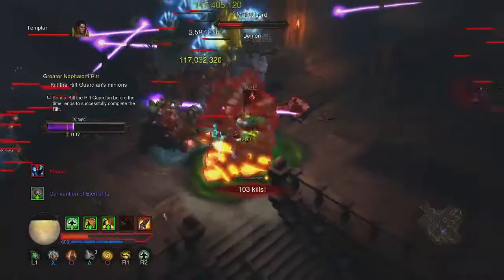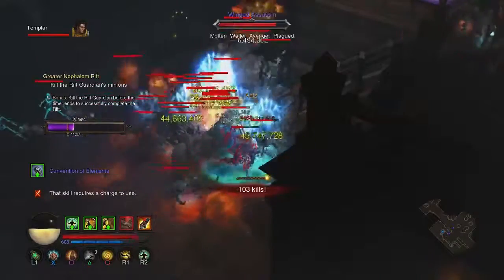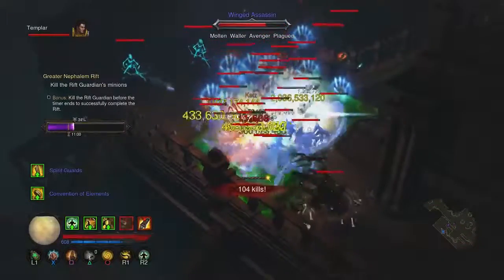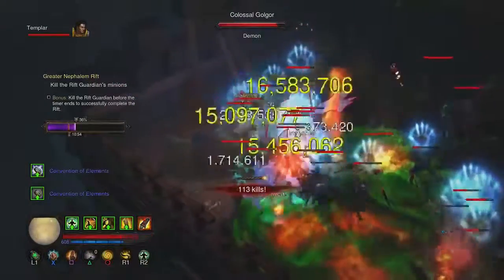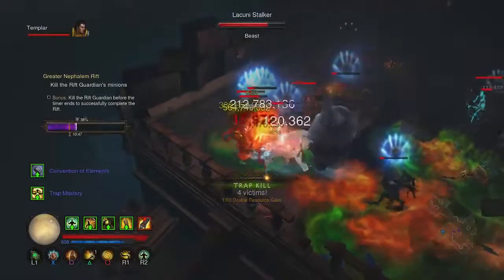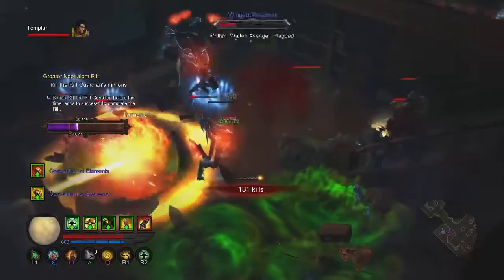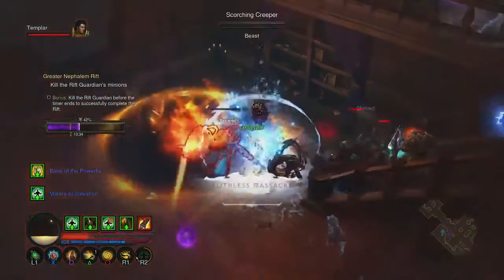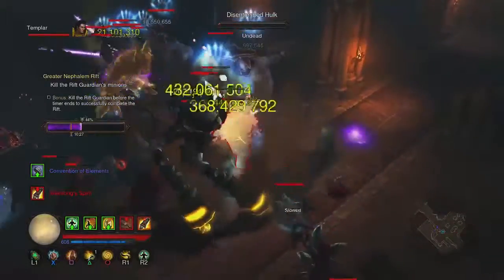Convention of elements is nice when it kicks in because I get a big burst spike, but that's only for a very short time so there's not much future in relying on it. I'll switch to focus and restraint as soon as I can - I've got both rings, I just haven't had a chance to use them. I'll also go to inner sanctuary because that gives another 30% damage reduction and 30% more damage on top of what's already here. I'm starting at level 52 versus level 51 with the wizard - that's the difference.